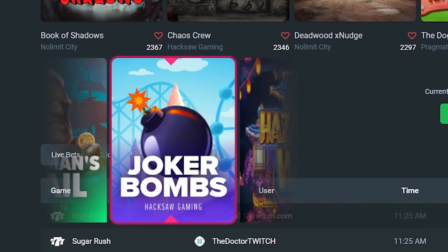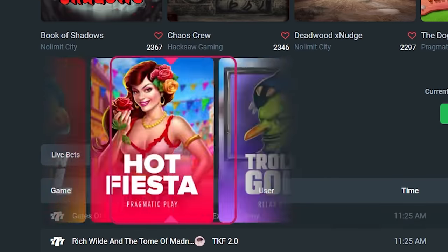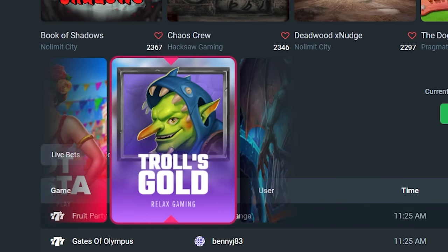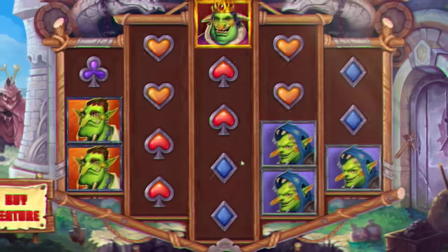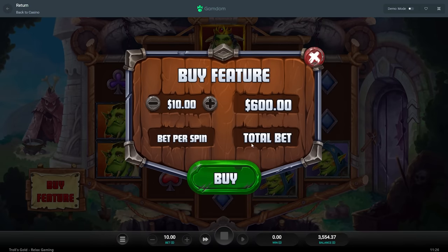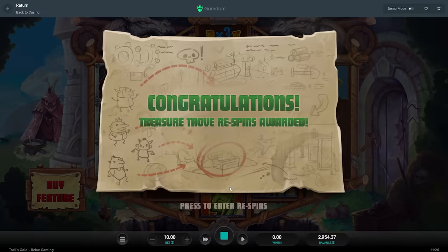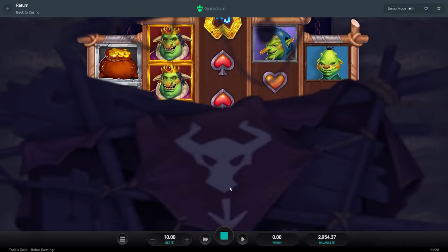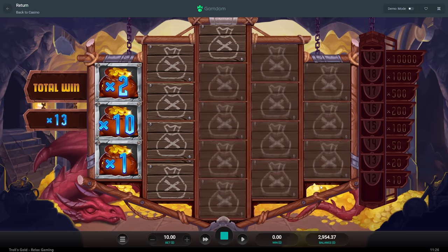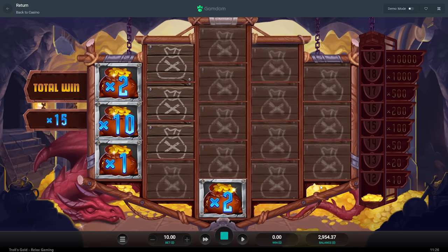Let's go to the next one. I forgot to click spin. I like when we get a lot of Relax games on these videos sometimes. Trolls Gold — what am I looking at? I'm sure it's gonna be like 70 or 60x buy so it's cheaper. There it is — cheaper. Have never seen this. It is a Relax so it probably can put in some work, I just really don't know how. Oh, it's like a Money Train — this is kind of boring.